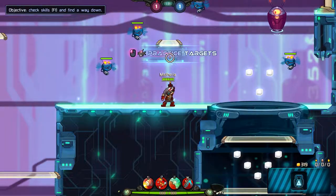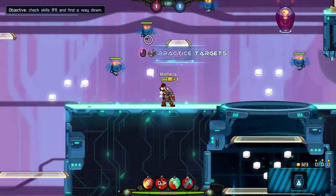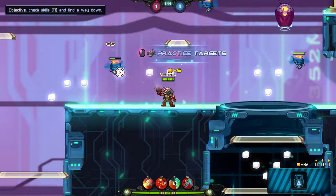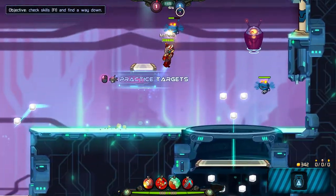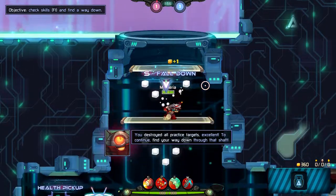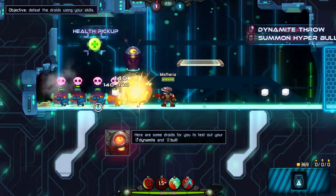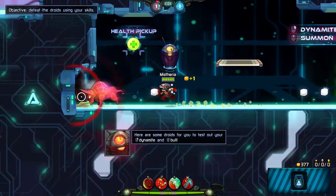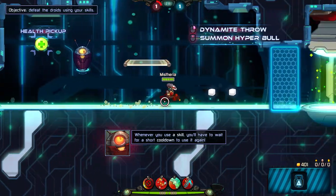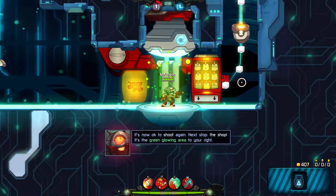Open the help screen to see what they do, then go down! Dynamite draw, okay. Now don't go mad with power, like the last recruit. Right! It's now okay to shoot again! Next stop, the shop! It's the green glowing area to your right!